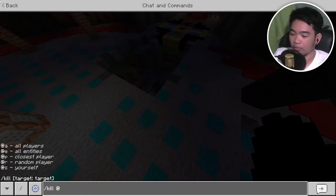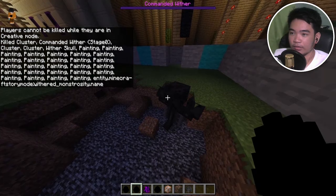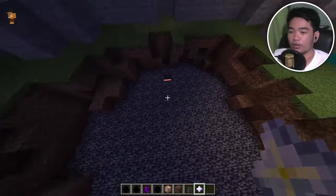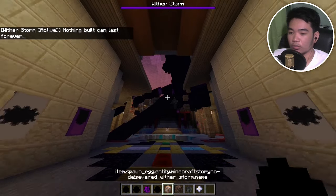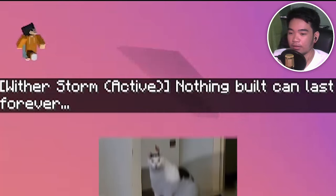Does this commanded wither have a death animation? I'll do slash kill at e — it seems like it's just frozen, so I don't think it has a death animation. It actually broke bedrock! What is this wither storm active? It said again 'nothing built can last forever.'